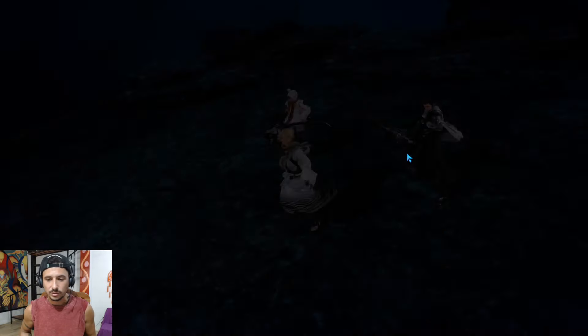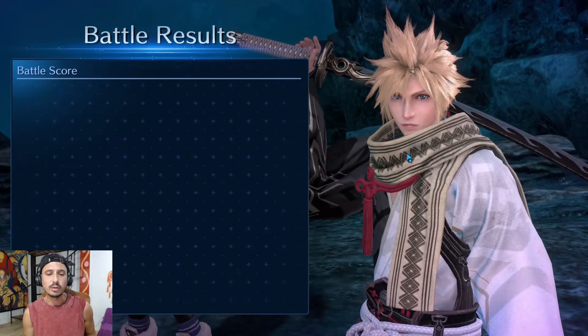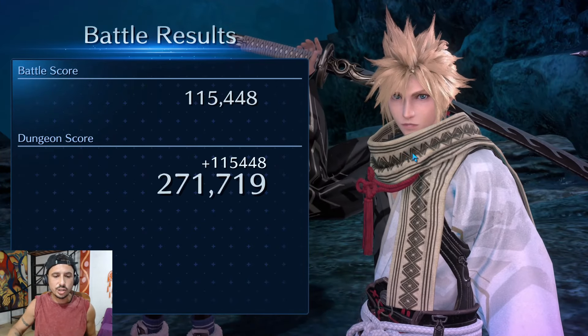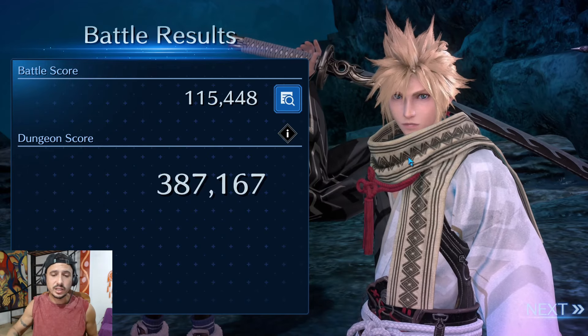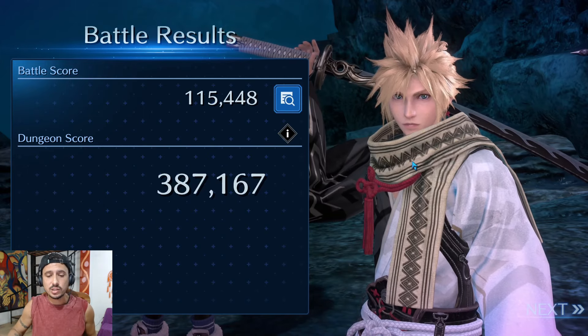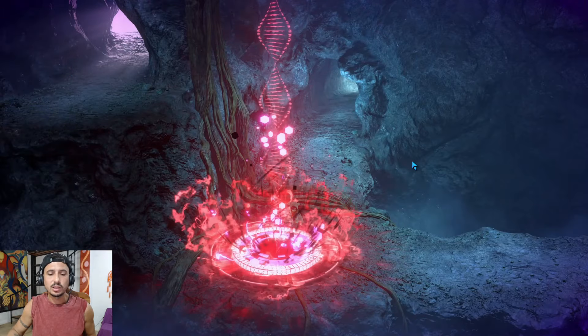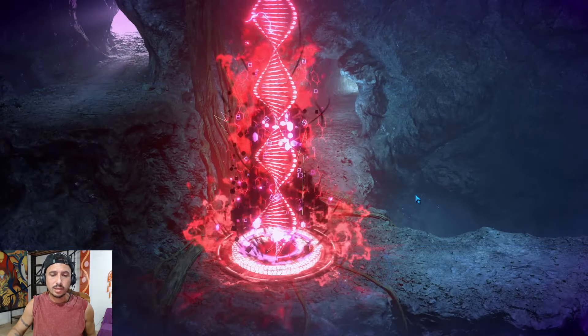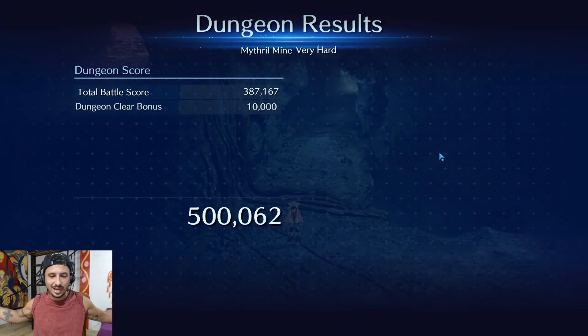That is the Mythril Mine! I think this might be my best run yet — not quite sure, we're going to have to see. I do think you can improve this score a little bit — remove the Cottage. I'm going to try maybe one more video guide where I take the 80 score boost, although in my opinion sometimes taking the higher score boost lowers your score overall just because the battles take longer. But I will try it and if it works I will put up a guide for the 80 score boost. Let's see what we get here.